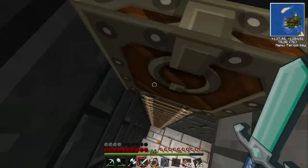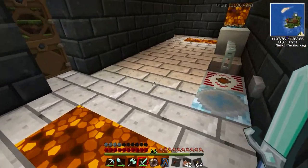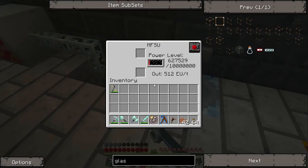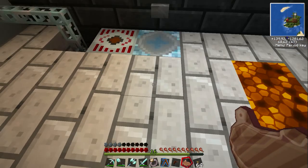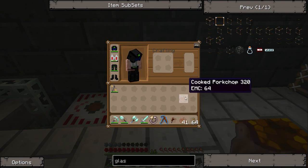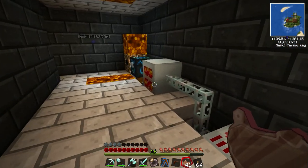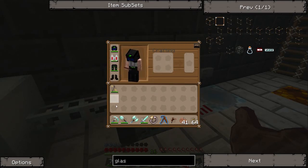It looks pretty damn cool. The teleporter is a nice piece of technology, but if there's not enough energy — like now it's just 600,000 — it won't transport me to the other side. It tries and it fails, but luckily doesn't use up the energy. What you can do, however, is leave one block in between and throw something on there, press the button, and it gets teleported to the other side. That uses almost nothing.